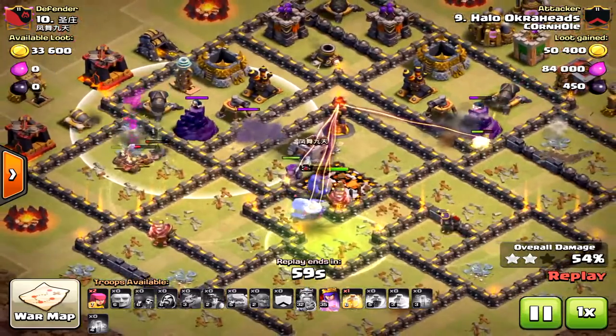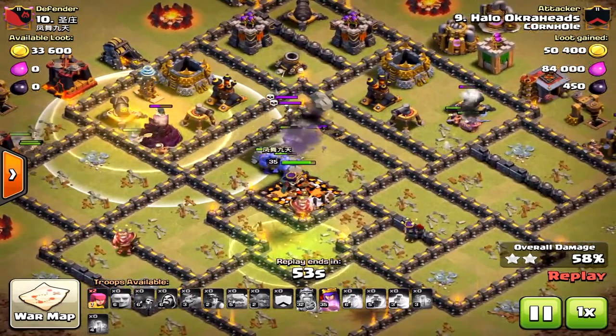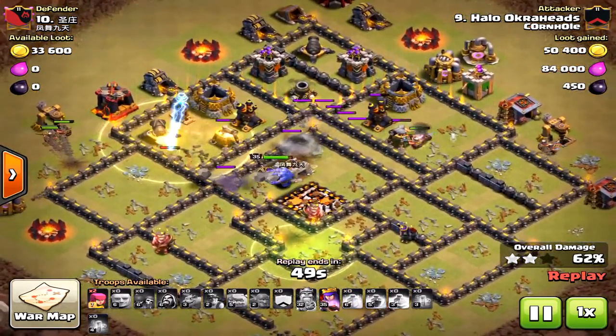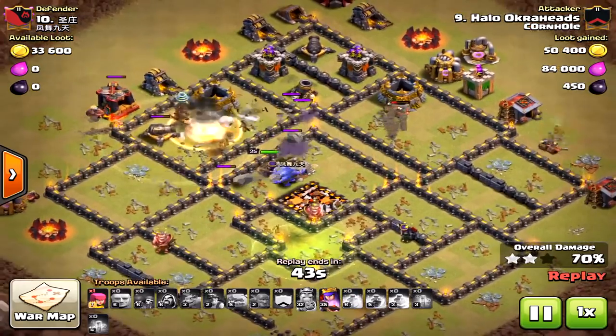I've got a lot of miners left and one heal spell. I'm going to place it towards the north — the west-north instead of the east-north — because that wizard tower was there. Wizard towers really wreck miners, but I've got bowlers and the queen left.